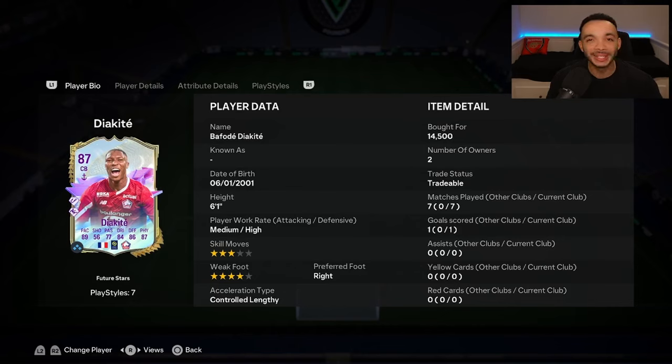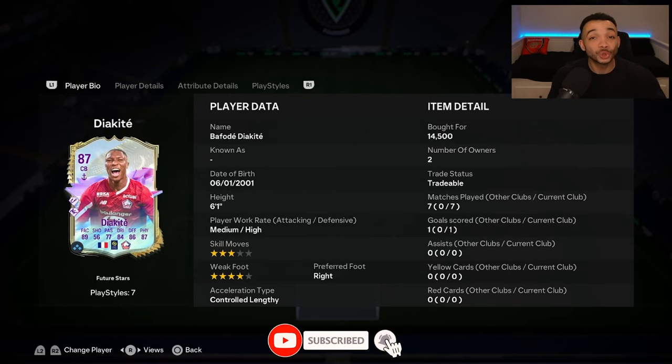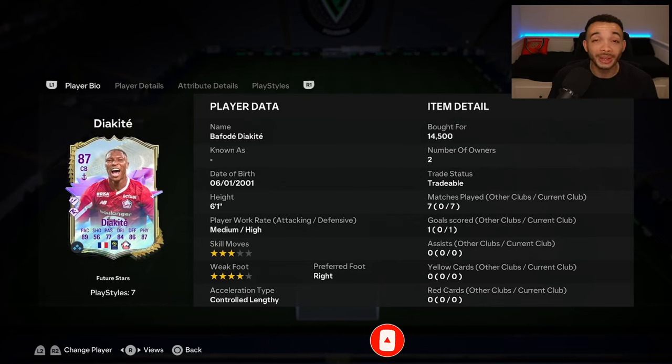If you enjoyed the video so far, please give it a like — it would be greatly appreciated. Diakite — what do I think of him? I think at 15k he is amazing value, probably the best value centre back on the game. Just look at the base stats. He's got the French links, the Ligue 1 links, two playstyle pluses, and a 4-star weak foot with medium-high work rates. What's not to like? Great card design as well. It's crazy that a card like this is 15k — the market is in the mud.